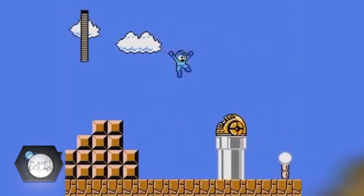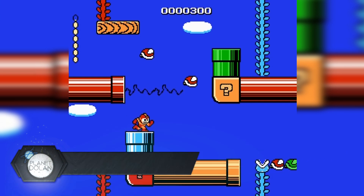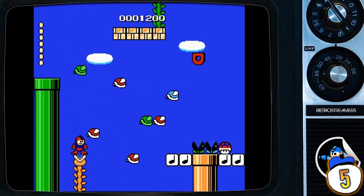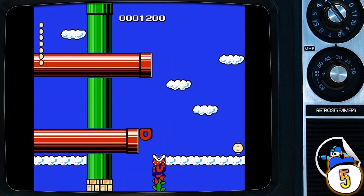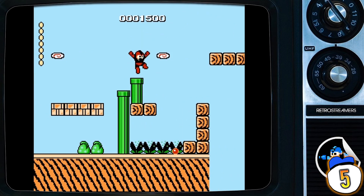Number 5: Mega Man in the Mushroom Kingdom. Hacks that stick one character in another character's game aren't all that uncommon, but this one is a little more special. This isn't just a ROM hack that sticks Mega Man in a Mario game — it's a completely new set of stages. Mega Man goes through stages themed after SMB 1, 2, 3, and even Super Mario World, all with Mario-themed enemies and bosses. Mega Man's jump is also buffed to make it easier for him to handle the Mario-style platforming.